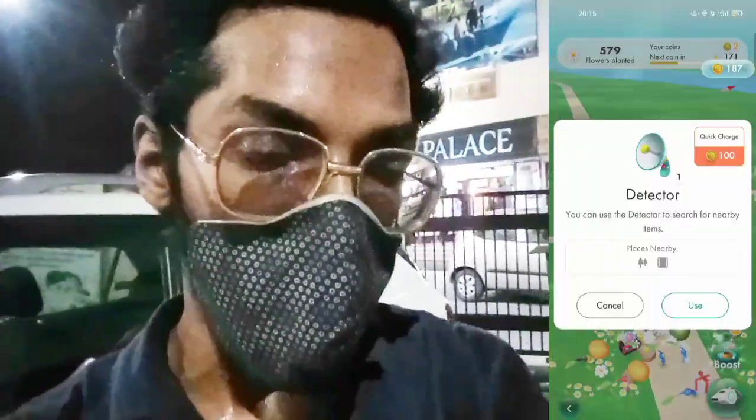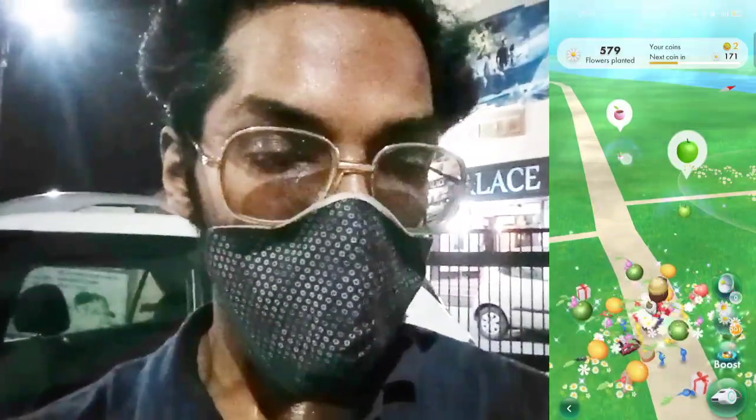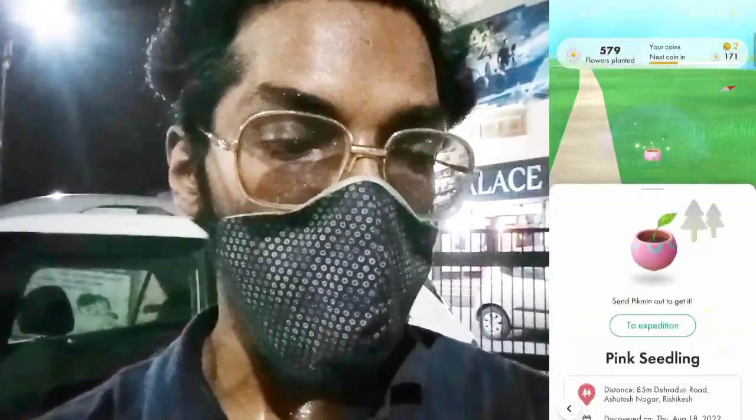We've recently reached our first place, which is the cinema hall Rama Palace in Ishikes. If you open your Pikmin Bloom map and use the detector, you'll see a forest and park nearby. Let's quickly use our detector so that we can find some seedlings — and here it is, the pink seedling!